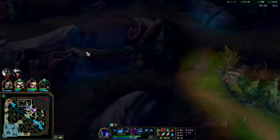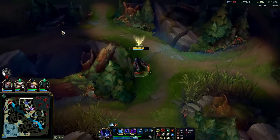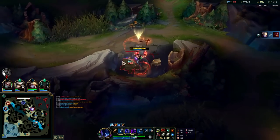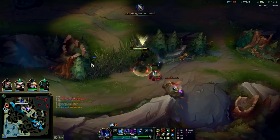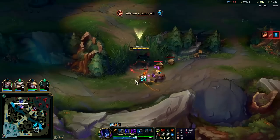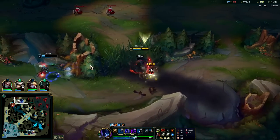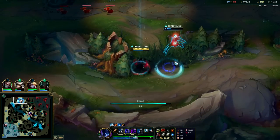She's probably mad I took some of her minions, but laners have to realize: if they're going to miss 90% of a wave and your jungler is already there, you should be more than happy to have your jungler take it. That's like if you're going to be out of your house for a month and 90% of your food is going to go bad — you should probably give it to somebody or let someone else eat it.